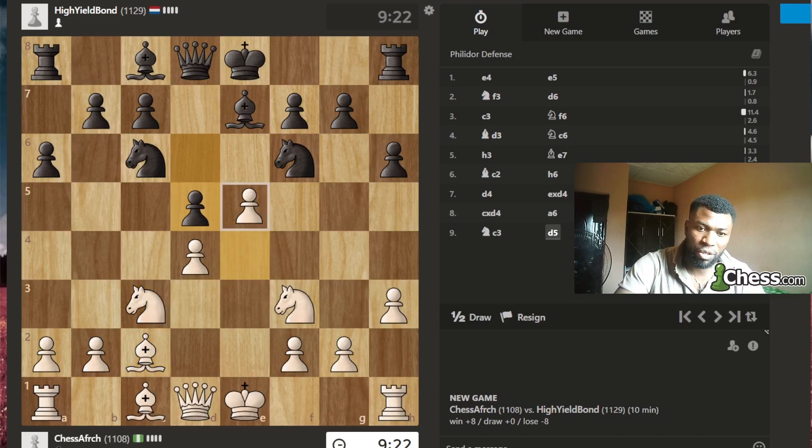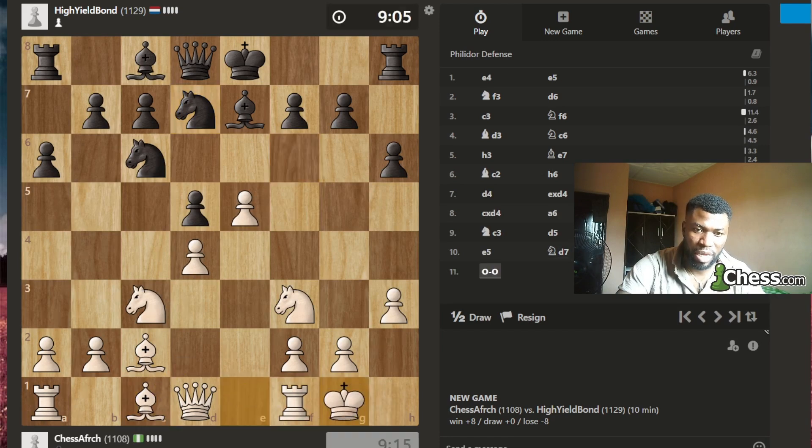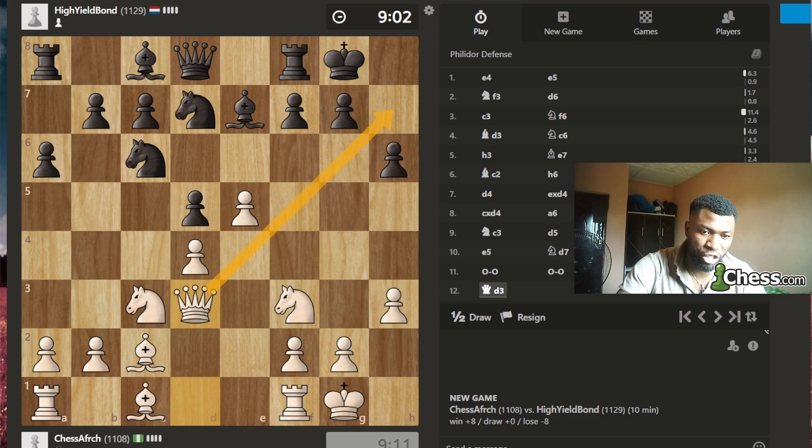I'm not going to take — I'm going to push. This opens the scope for my bishop. If he ever castles, queen battery and boom, it's going to be mate. I'm also putting pressure on the knight. If the knight goes there, I just take and my bishop is still very active. Castling is what I'm thinking, but king safety is very important.